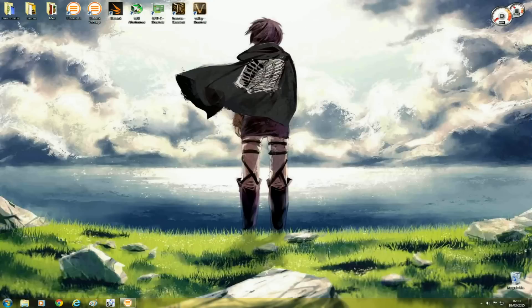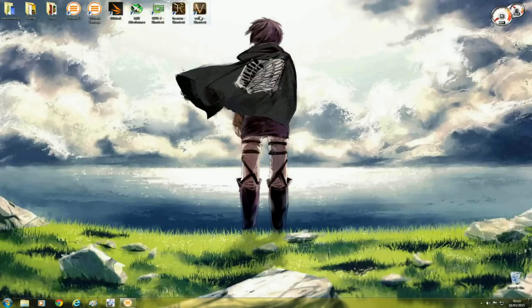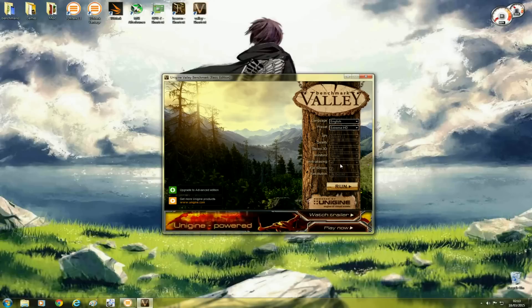That's pretty much the first step. Once you've found your maximum core clock and maximum memory clock using 3DMark 11, you can now move on to something more strenuous like Unigine Valley. I recommend using the Extreme HD preset, which runs at 1080p with 8x anti-aliasing and will give your card a good workout. I'll run the benchmark now and show you how it looks in game.